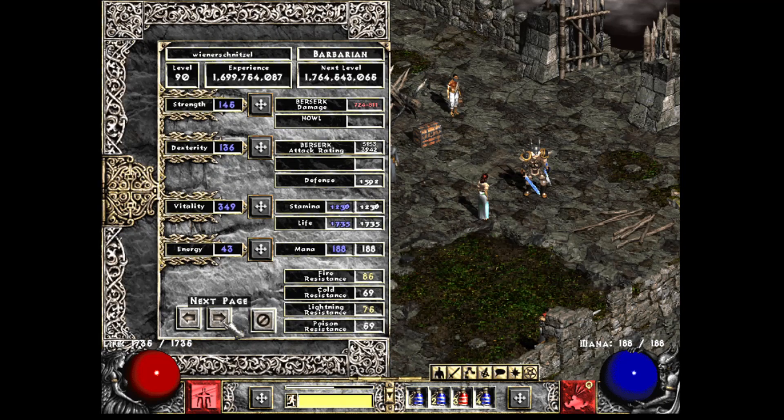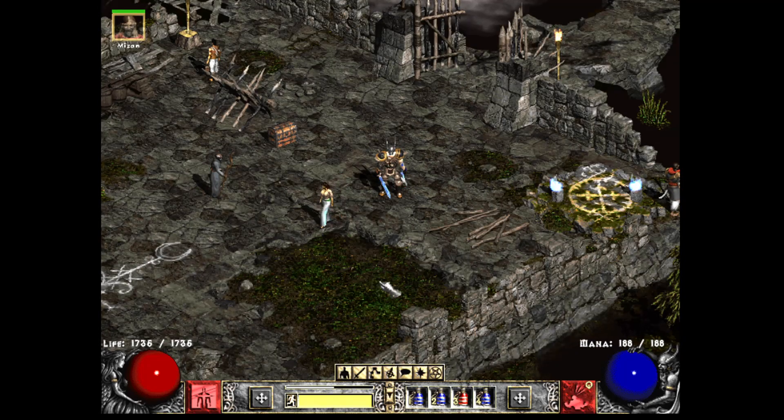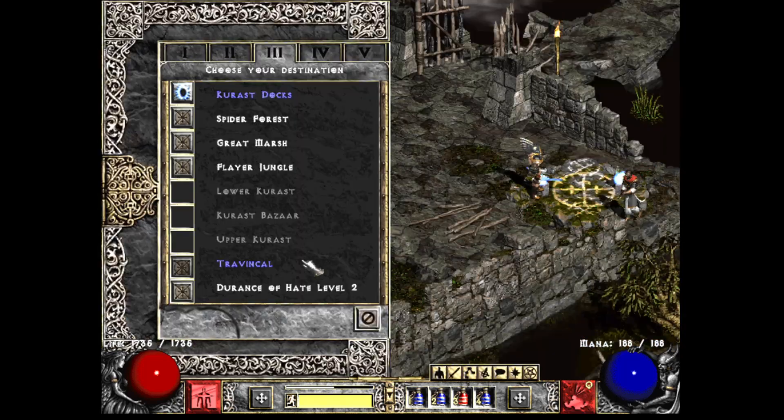Looking at some of my stats here — those are my resistances. I have 260 MF and 1772 Gold Find, which is quite a lot. And then on Switch, I go all the way up to 460 MF and 2000 Gold Find. Let's jump right into a run — I'll demonstrate the build.